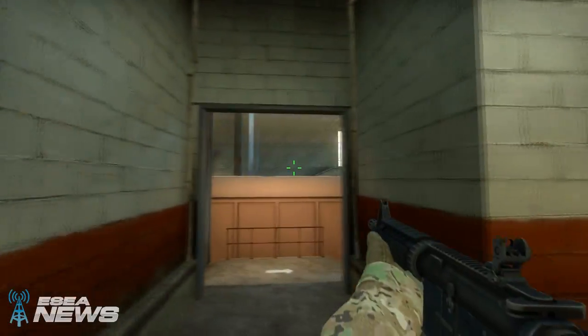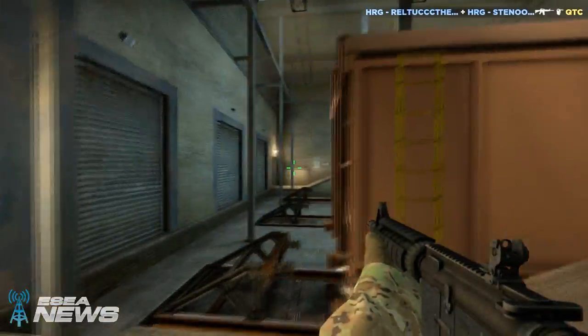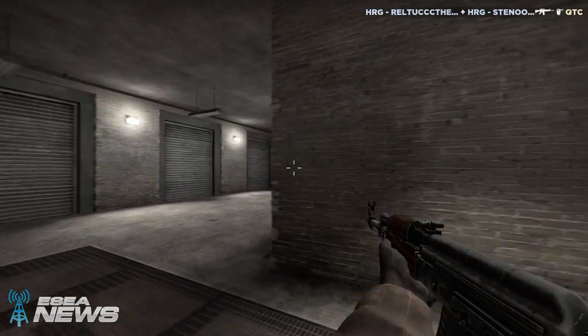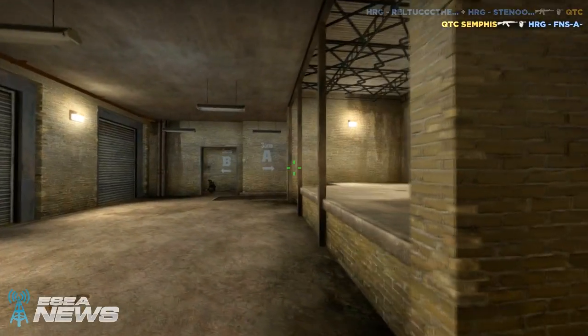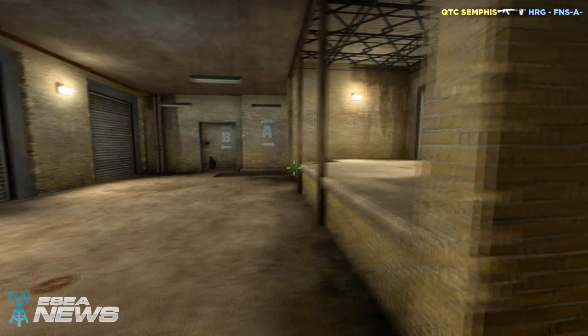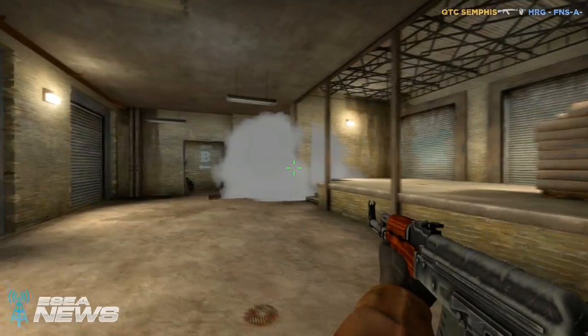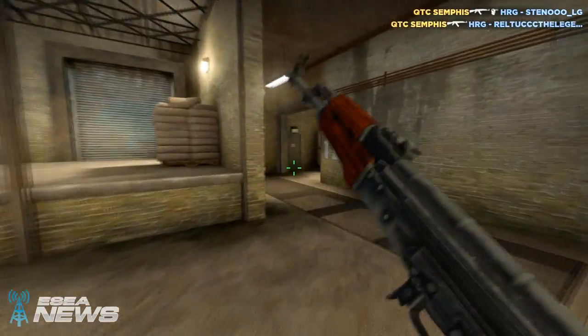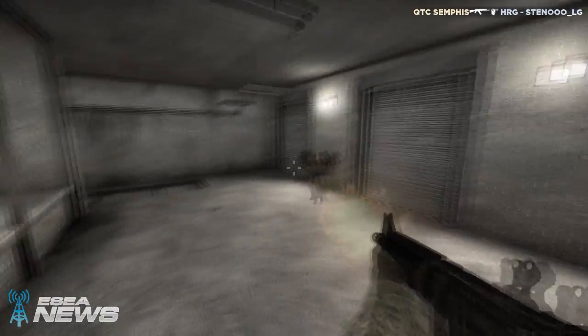Back to the CT perspective — what are they thinking at this point? FNS knows there's no more action outside, so he rotates through Z, which is the right play. His only problem is he has no idea where Semphus could be at this point. It turns out Semphus is in the perfect position to stop the rotation from both Z and from the back lanes connecting to CT spawn.